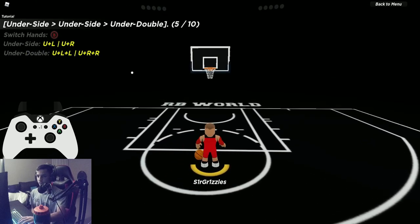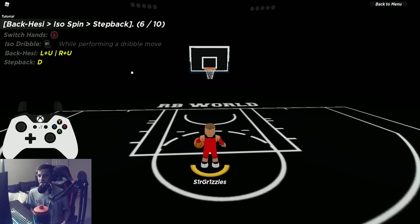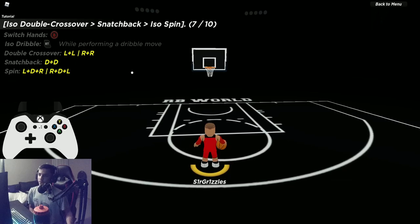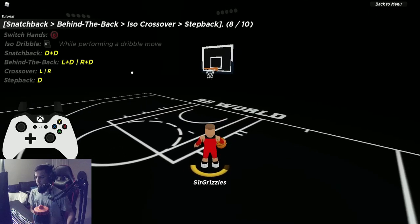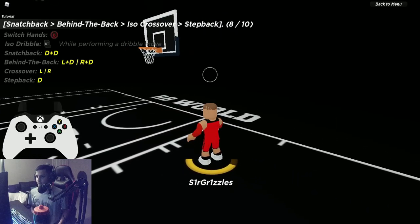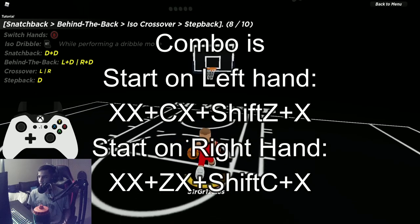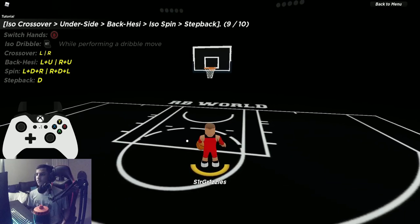Underside underside under double: VC, VC, VZZ. Back hezi, iso spin, step back: CV, then sprinting spin, then step back. Iso double crossover, snatch back, iso spin: double crossover while sprinting, then double X snatch back, then iso spin. This one is one of the trickier combos — on controller it's boom boom boom. Very tough but doable.